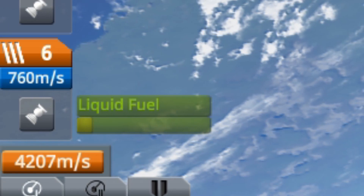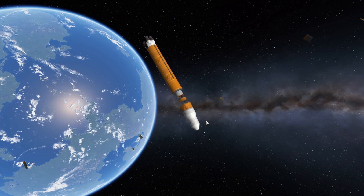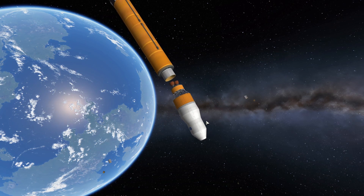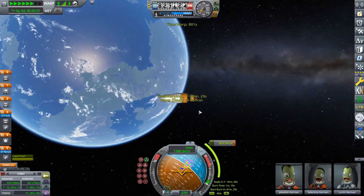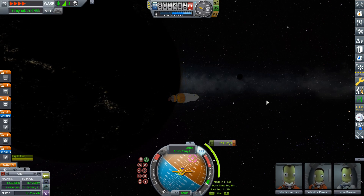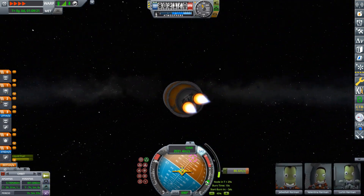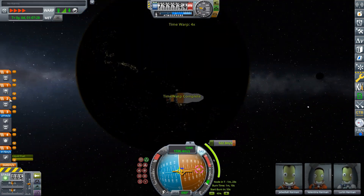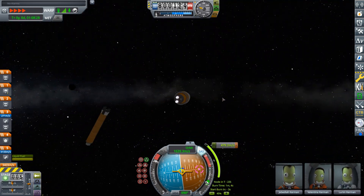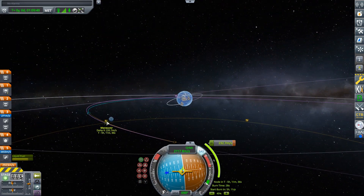Now I'm going to detach the first stage, even though we still have fuel in it, just for a little bit of realism. So now we have the mid-stage, and we're going to turn it to the maneuver node and burn. I actually make a mistake here — I burn a little too far, so we're going to go back so we don't waste any fuel. Which doesn't matter in the long run because we have way more than enough fuel in the mid-stage. But now we're going to burn again, and this time we're actually going to do it correctly enough.